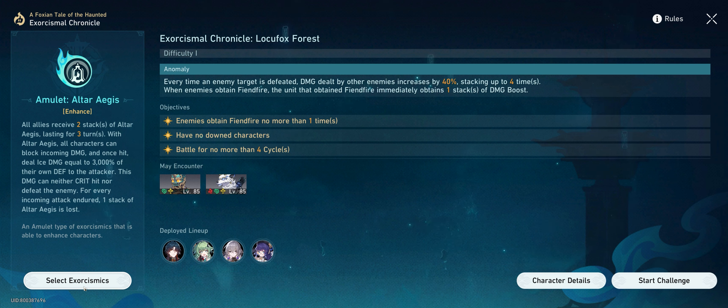This exorcismic power gives you two stacks of a shield that blocks all damage and lasts three turns. The idea is that we want to keep this up 100% of the time to avoid taking damage, since that's the name of the game here.